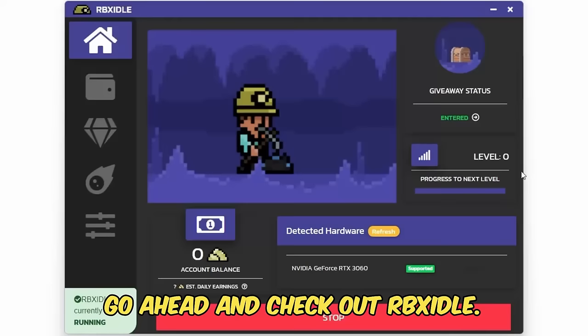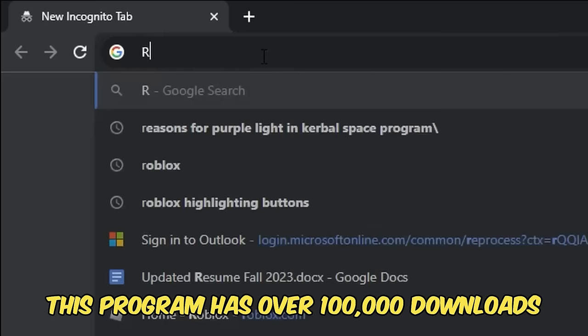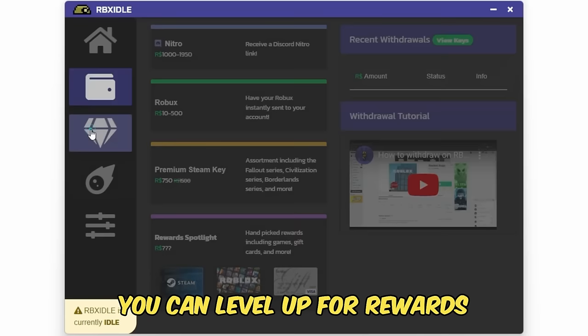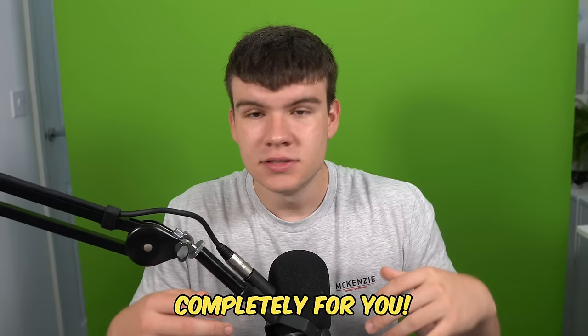But if you are ever in need of Robux and have a computer, go ahead and check out RBX Idol. This program allows you to earn Robux, gift cards and more with simply a computer. This program has over 100,000 downloads and has already given out millions of Robux to a lot of players. All you have to do is go to the website and click on the download button. You can earn with any computer and there are tons of ways to get prizes such as Robux, gift cards, Steam, Discord Nitro. You can level up for rewards or win prizes in Gold Rush Giveaways. Once you have the program ready and downloaded, click on Start Earning and this will make your computer do the work completely for you. Head to rbxidol.com or click on the link down below in the description and in the comments.